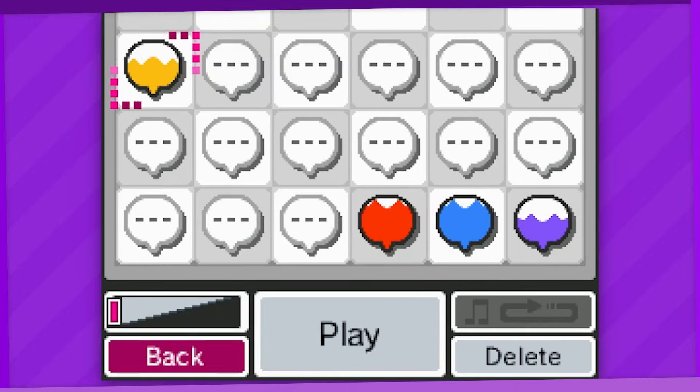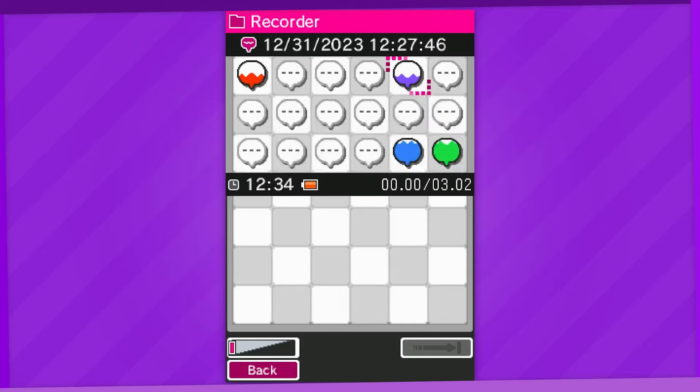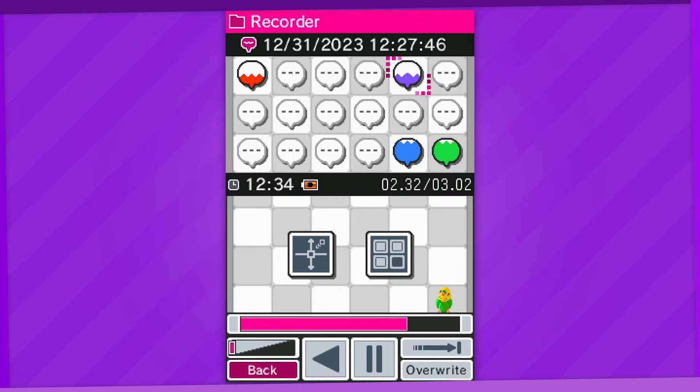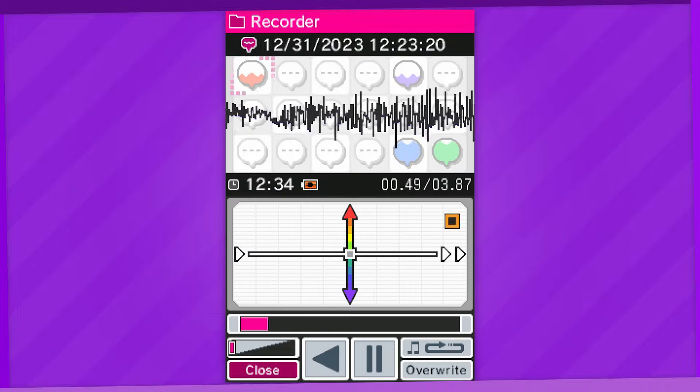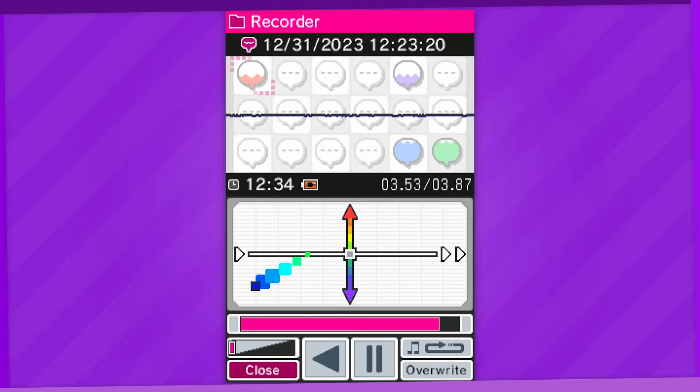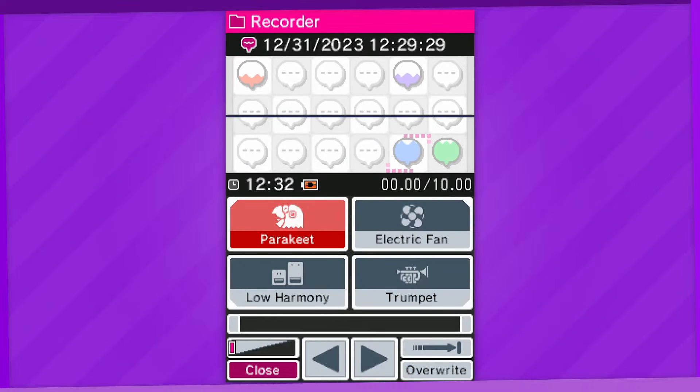I always thought this was kind of a neat little Nintendo way of doing that. Of course, afterwards, there are multiple ways to mess with your own recordings, including reversing your voice. You can change the pitch and speed of a recording just by sliding around on the touch screen, or you can apply one of the many provided filters.